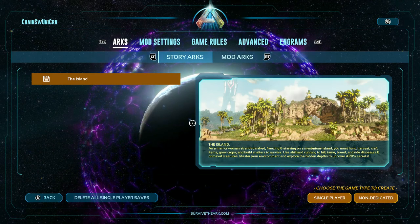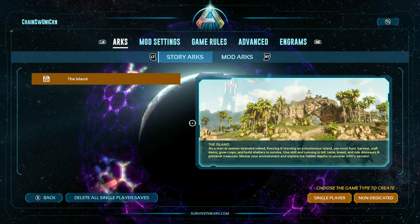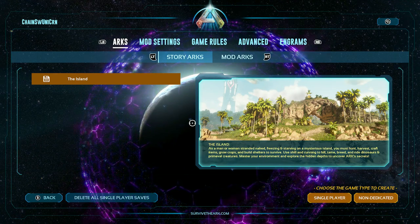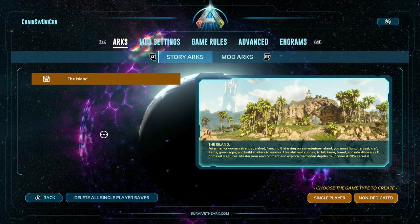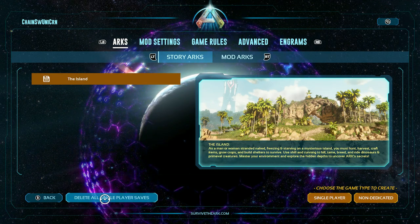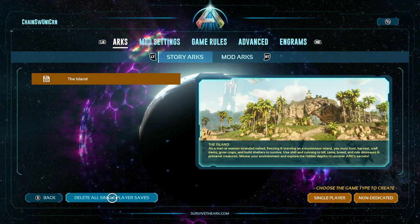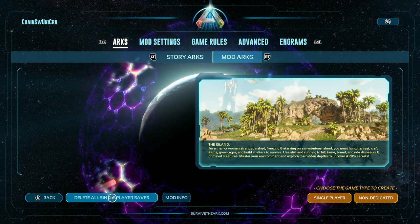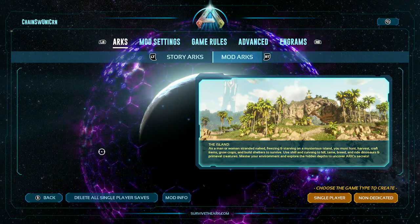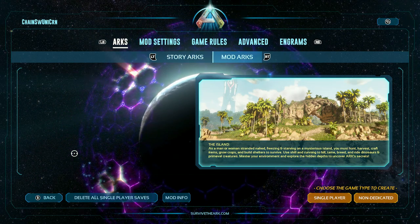All of this stuff I'm about to go over will apply to single-player games, but also if you are hosting your own server through Nitrado, or just hosting a non-dedicated session. We have the first tab here for Arcs — story arcs. Only the Island is available right now. If you want to delete your save, just click on this icon, and then obviously you have 'delete all single-player saves' down here for when there are multiple maps. Left trigger and right trigger will switch between story arcs and mod arcs.